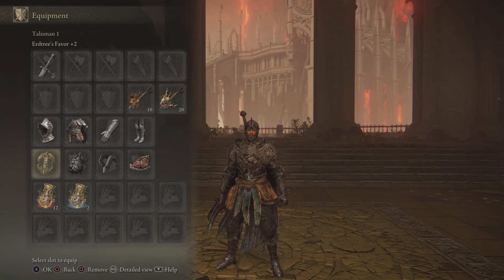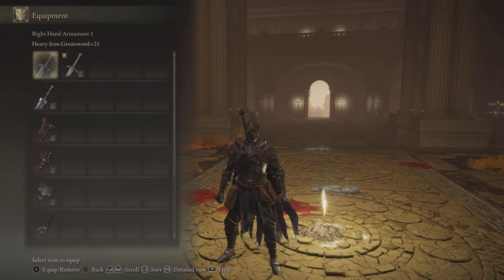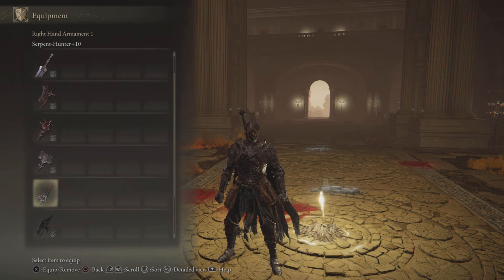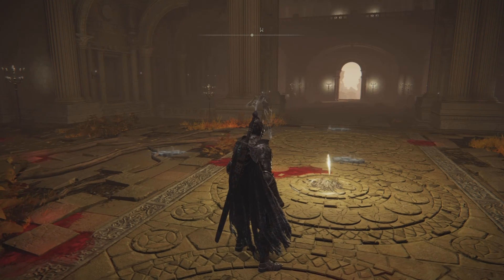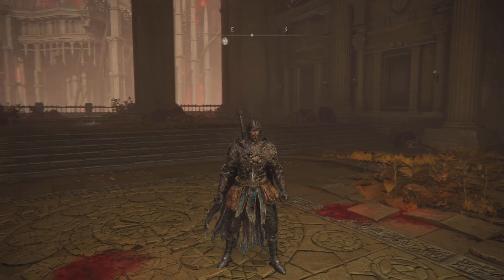The talismans that I have are Ertree's Favor plus 2, Great Jar's Arsenal, Bull Goat's Talisman and Shard of Alexander. My Physic is Opaline Heart tier and Crimson Bubble tier. I have a few different weapons with different kinds of ashes of war. I wanted to make a meta build for the arenas and in preparation for the DLC.